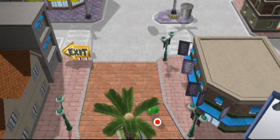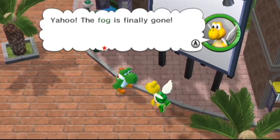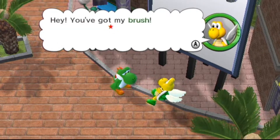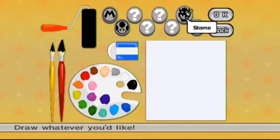Let's return this brush to Green Paratroopa, who's right here. He says: 'The fog finally is gone. I wanted to fix the billboard that Bowser Jr. erased. But hey, you got my brush. Would you use it to paint something, please?' And so now we have the ability to paint.